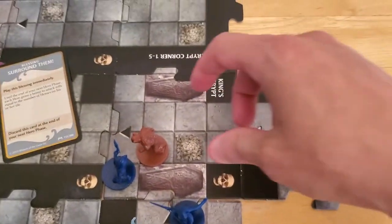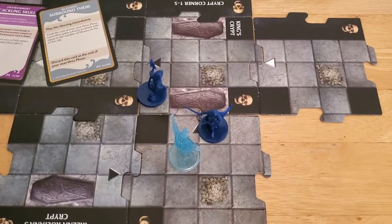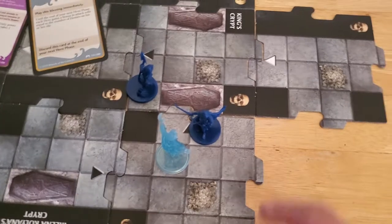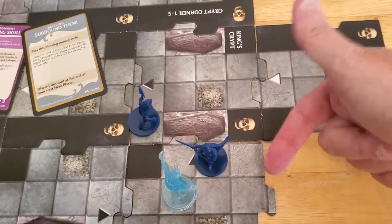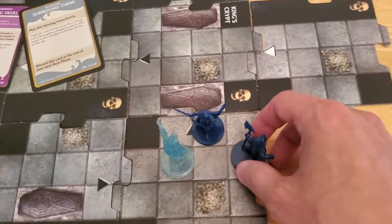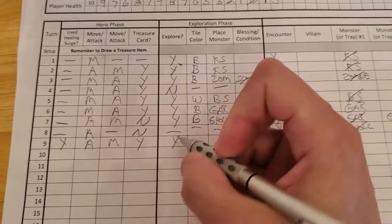Under Blessings and Conditions I'll write "Surround Them" down so I remember it expires at the end of his next hero phase. We did take out the ghoul — let's get it off the table. Now Arjun can move his full speed. He's got plenty of speed; he can move five, and you can move through heroes, so he's got enough to get over there. He attacked, he did all that, and now he is on an unexplored edge — he's going to explore.